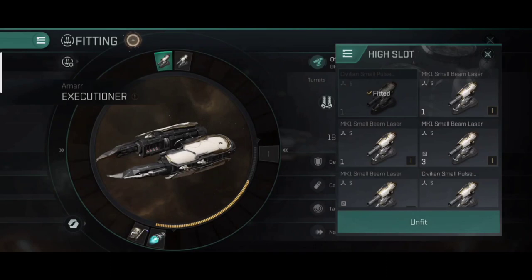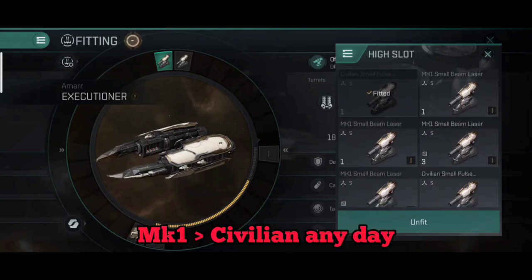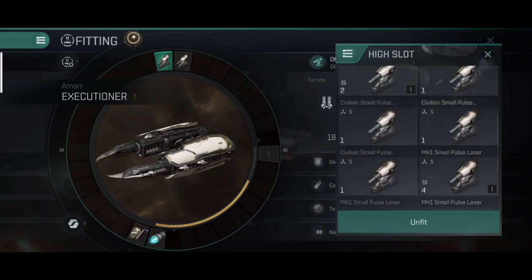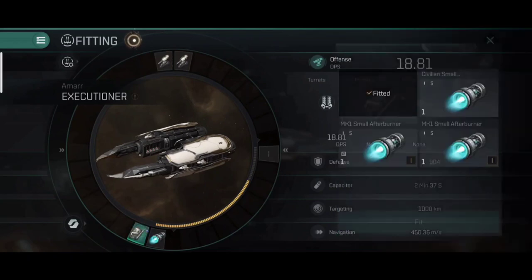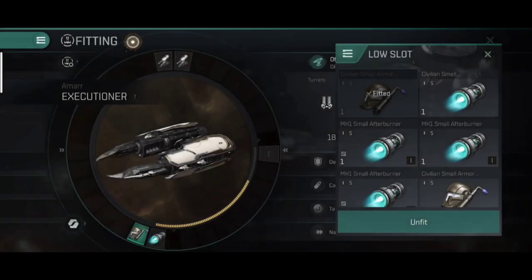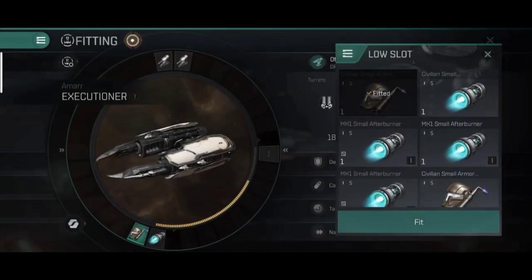Don't worry about the higher activation cost — you'll still be able to attack effectively. The optimal range on both is equal, but the DPS shoots up by about 100%. One of my top tips is to get an MK1 small pulse laser as soon as possible so you can farm anomalies faster. Similarly, a civilian small armor repairer gives 56 armor repair, while an MK1 small armor repairer gives 94 for the same activation cost — 100% better performance.